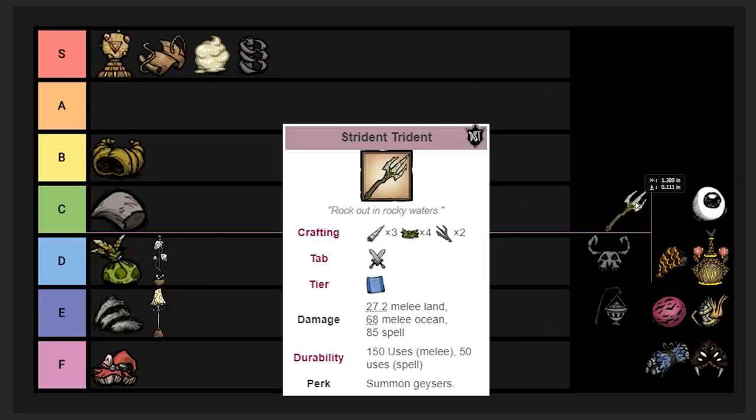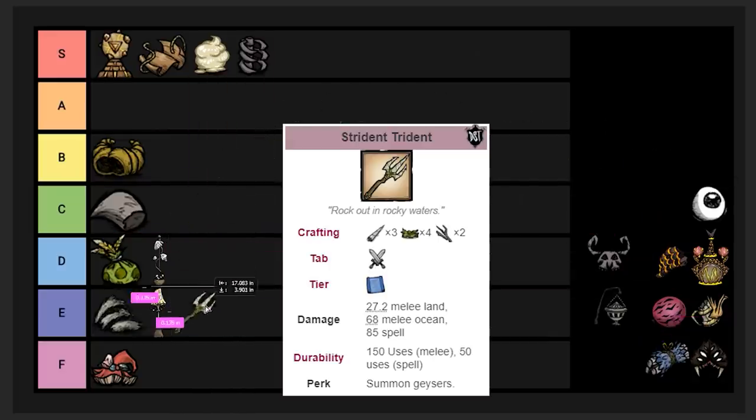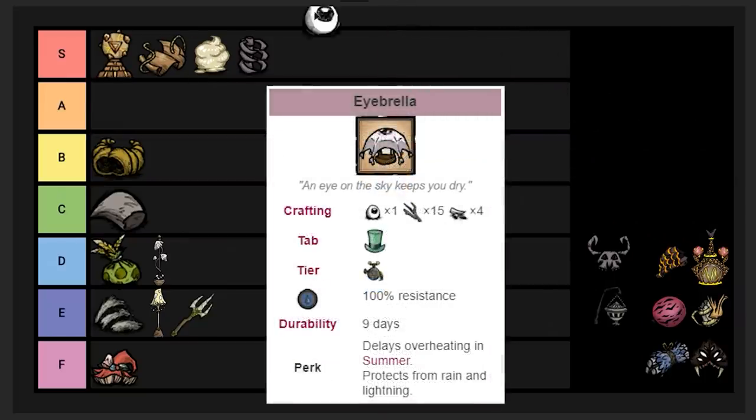The Strident Trident drops from Crab King, a pretty hard boss that requires going out to sea. The item is only useful in the ocean. It's a faster method of gathering rocks, but still slower than just swapping to Maxwell and mining out a rock field. I'm putting it in E tier. It could help you get rocks a bit faster, but I'd never use this item — ocean content is boring and this would only really be used by mega-basers in a very specific scenario.